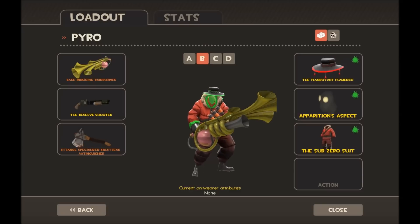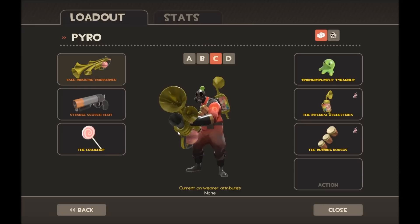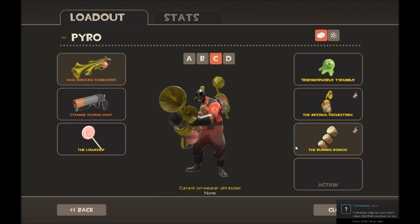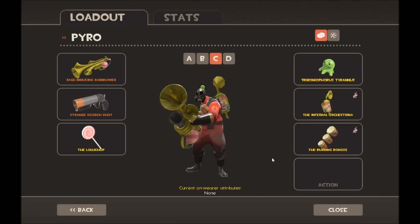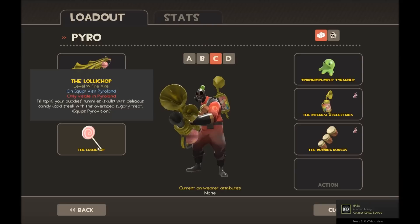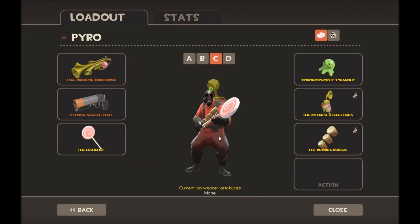The Subzero Suit really doesn't go well when it's not winter. Then I have my Pyrovision loadout — there are so many Pyrovision hats you can have, but you can only equip three. I have the Rain Blower, the Scorched Shot which is the most Pyrovision flare gun, and the Lollichop, which is the Pyrovision version of the Fire Axe.